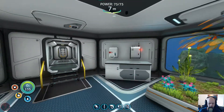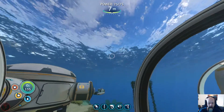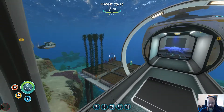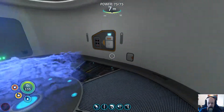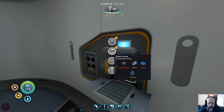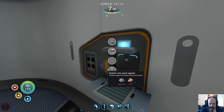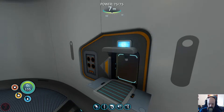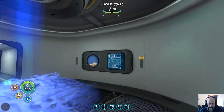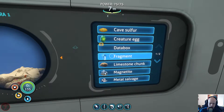Welcome aboard, captain — maybe there's some useful information in there. Look at this awesome catwalk! We need to set up an exterior plantation on the surface as well. There's a fabricator in here that allows us to do specific things — scanner room upgrades. Scanner room speed upgrade, that could be good and we can do it right now. Magnetite is not something we've encountered so far. Cave sulfur — fragment. You know what, let's look for fragments.